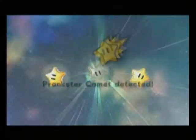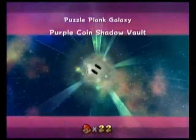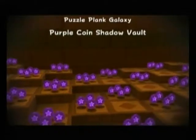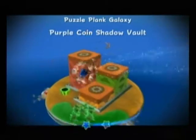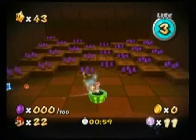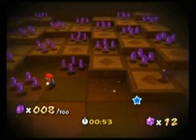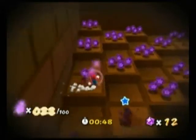Let's see, the comet medal for this one is... Shadow Vault. That's the last thing I'd remember. In this one, you have to collect purple coins and avoid a certain friend of ours — cosmic clones. You start off right into the warp pipe needed, which is awesome, and you only have a minute to do it so we better be quick. And it plays that awesome purple coin music. I love this music. It is awesome.